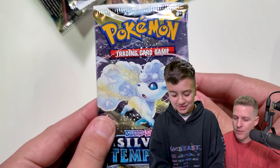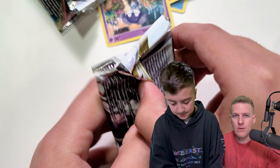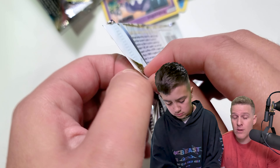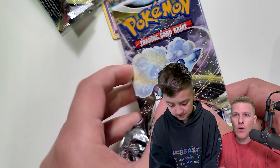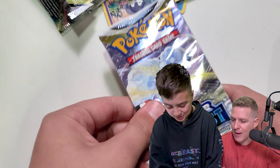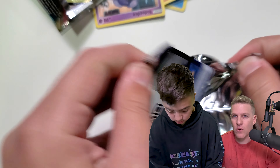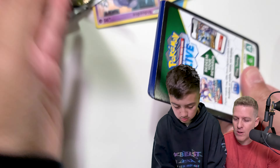The other top cards from Silver Tempest are the Unown Alt Art, sitting at just over $41, and then obviously the Lugia V Alt Art, selling for around $200 on TCG Player — a black code card.